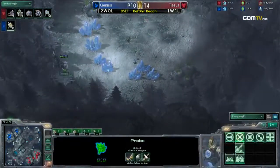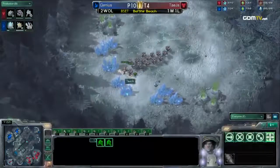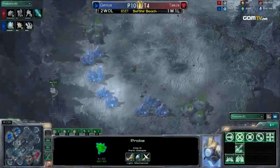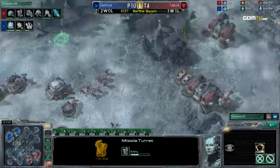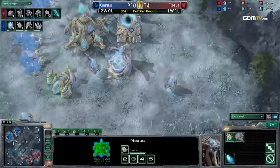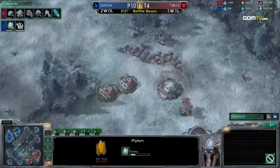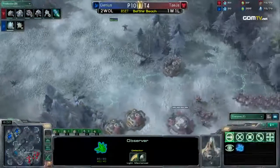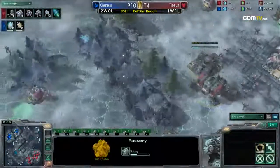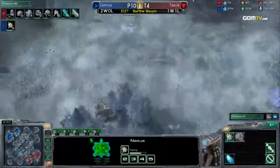Teja already has the first engineering bay so he can start with plus one upgrades. He doesn't have Stim or Combat Shield just yet, and the Warp Prism is being built for Genius. Teja is sending all his Marines to kill one probe — a bit overkill — then shoots at it once and decides actually this probe has done no wrong. He had a change of heart; the probe is begging 'please don't kill me, I have a family,' and Teja's like 'just this once.' That probe might turn traitor and try to warp in a proxy pylon at some point — and then Teja would be like, 'I'll get you for this.'